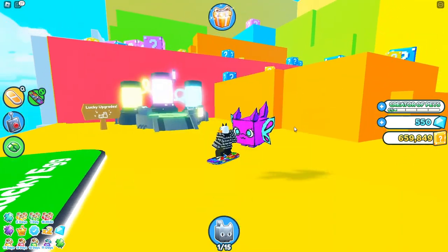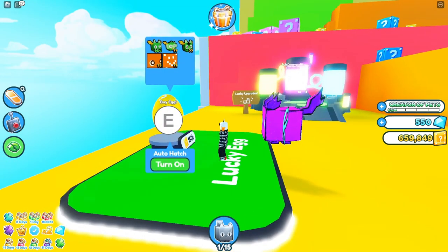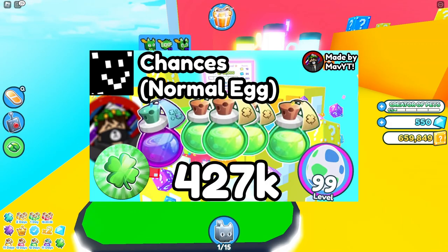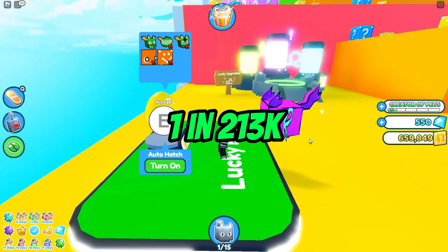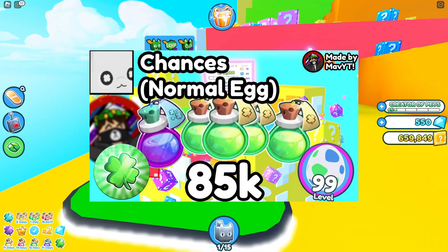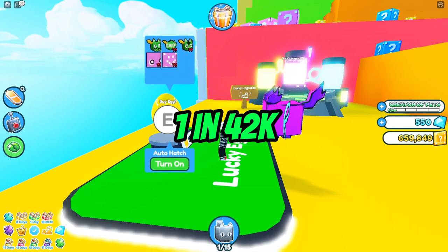Lastly, we are in the lucky block world. I'm going to be talking about these two huges right here. We have the huge chroma lucky, and we have the huge chroma lucky block. The chances for the lucky block are 1 in 427,000 with all the game passes and eggs — exactly the same as the huge green balloon cat. Now get ready for this: the huge chroma lucky is a 1 in 85,000 chance with all the game passes and boosts. So with the 2x luck event, it's a 1 in 42,000 chance.